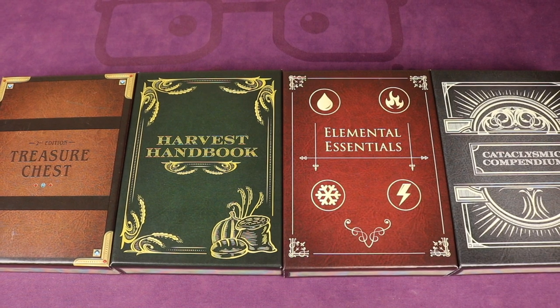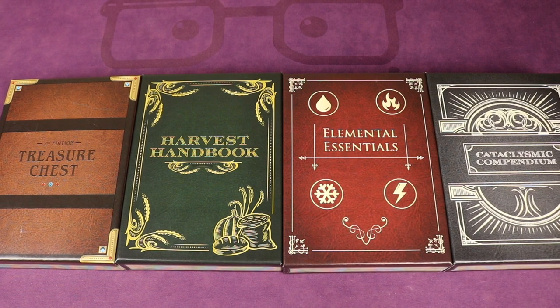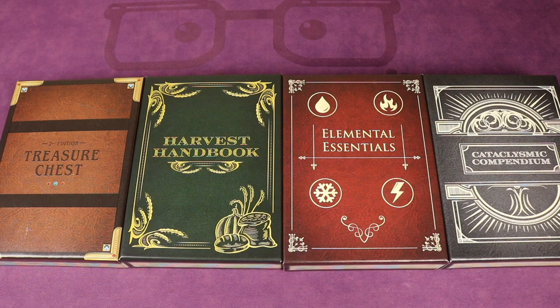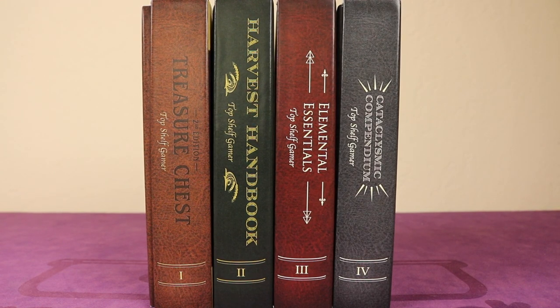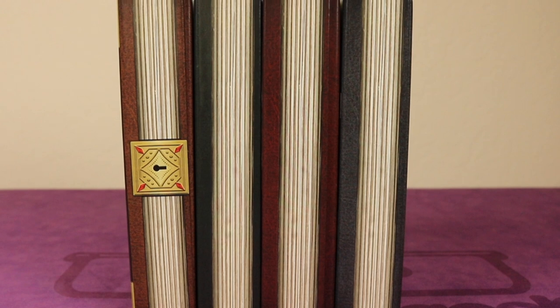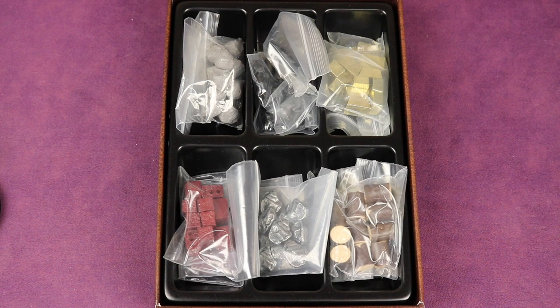Going left to right, volume 1 is the treasure chest, volume 2 is the harvest handbook, volume 3 is the elemental essentials, and volume 4 is the cataclysmic compendium. Not only do the fronts look nice, but you can stand them up and put them on a bookshelf — they look like books. Even on the sides you can see they look like papers, so they actually do look like books.